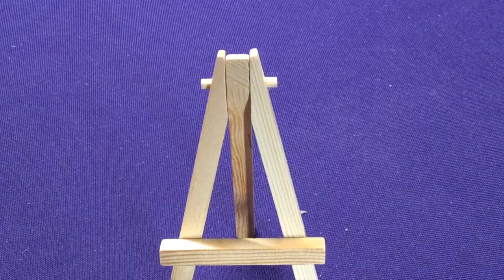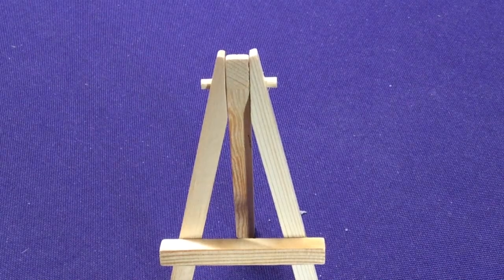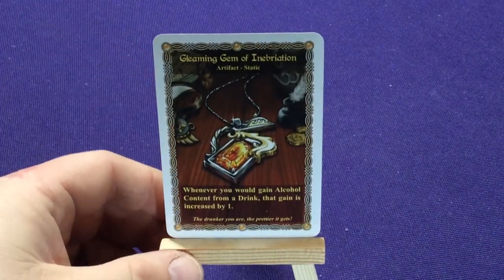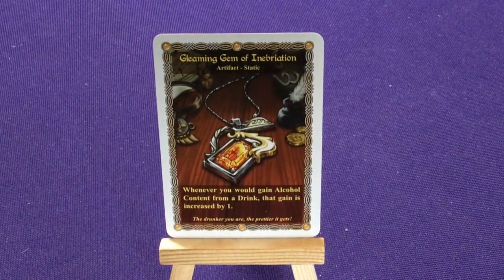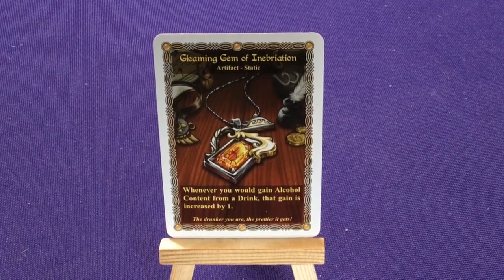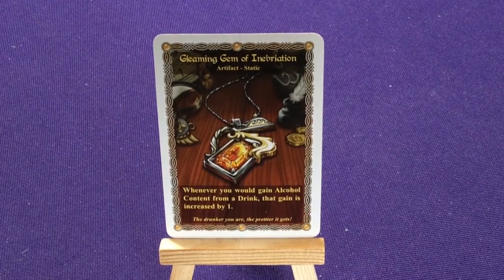Alright, so that's his main deck of cards. Then let's look at his artifacts. We have the Gleaming Gang of Inebriation — it's a static effect, so when it plays it stays out and does stuff. Whenever you would gain alcohol content from a drink, the gain is increased by one. The drunker you are, the prettier it gets.